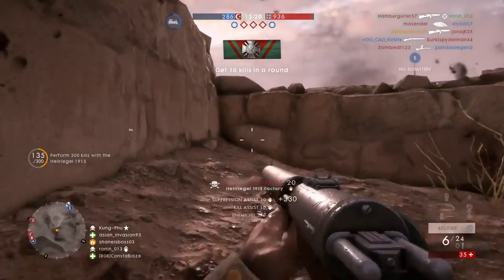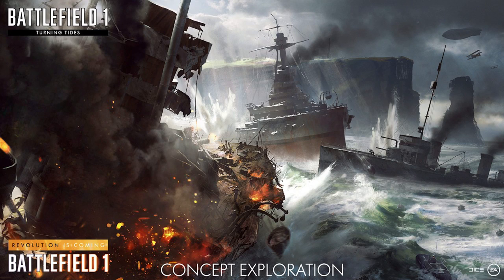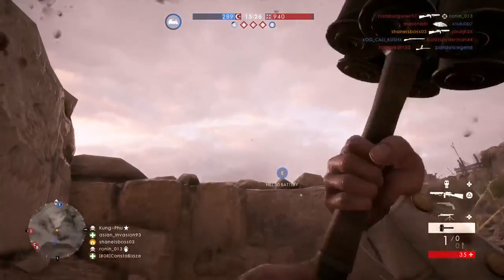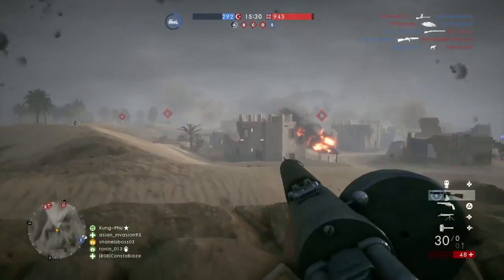This looks absolutely insane — the amount of ships crashing together and the stormy weather. I am just so hyped for this DLC, way more than In the Name of the Tsar, even though I am hyped for that too. I just cannot wait for some naval combat in Battlefield 1, something that was really lacking and I was disappointed about. Hoping we're going to get submarines, because those were in the original game files back in the alpha, and hopefully a carrier assault game mode.